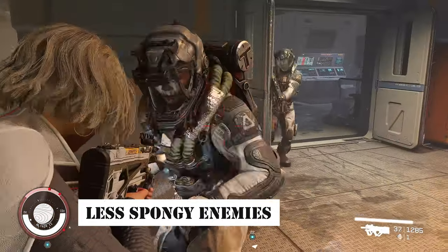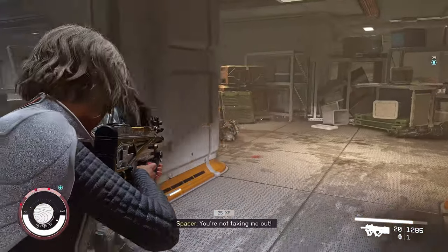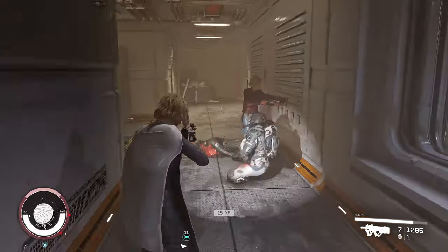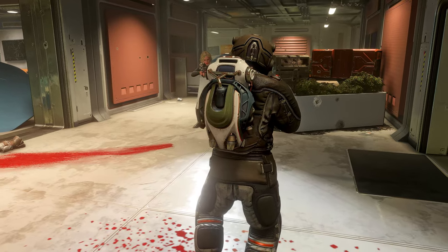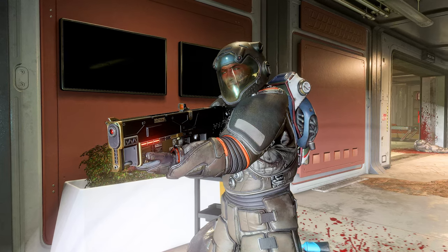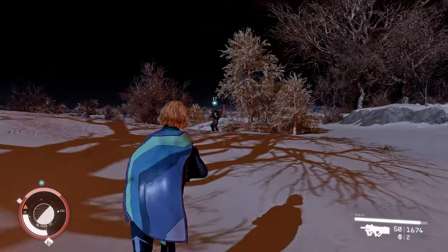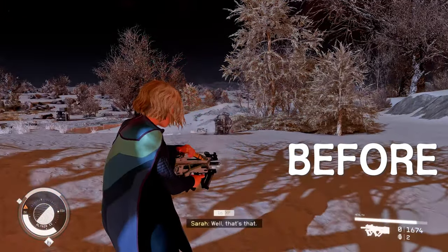Continuing on, let me introduce Less Spongy Enemies. This is a mod that adjusts the health of enemies in Starfield. As enemies level up, their health increases significantly, often making them seem resistant to attacks and able to absorb damage like a sponge. This mod reduces the additional bonuses given to enemy health, allowing them to be defeated more quickly.